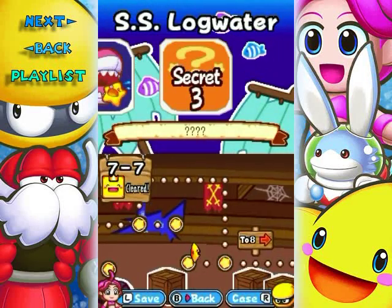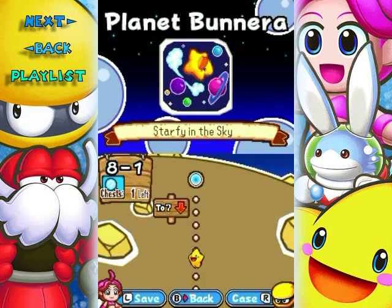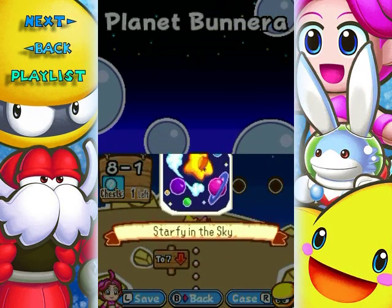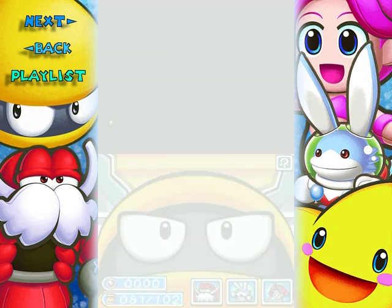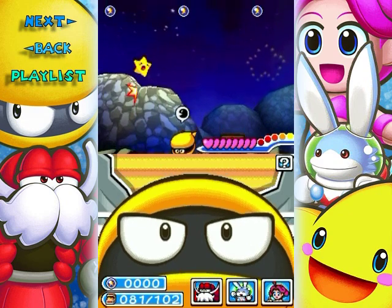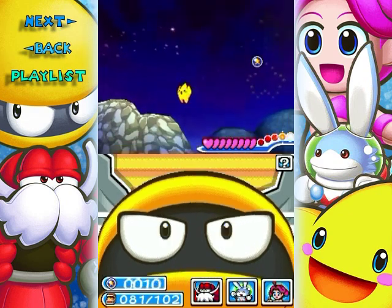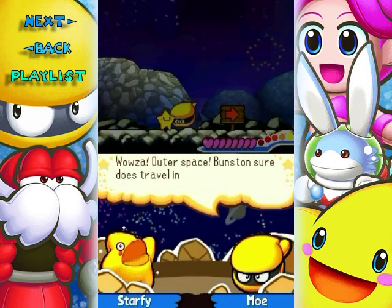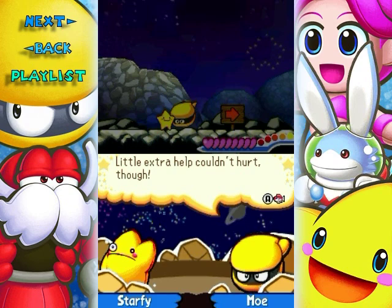Welcome back to the walkthrough. We're heading to Planet Bonera, officially now at 8-1 Starfy in the sky. By sky they actually mean moon, and you've got this really floaty high jump due to the low gravity. We can just float around until the baddies come to us, make sure to get them all.